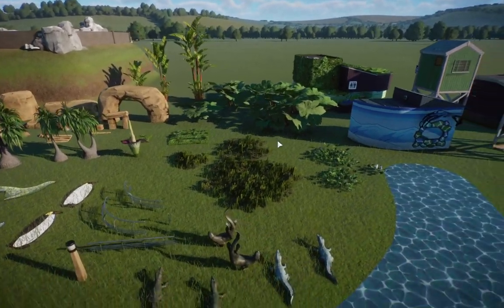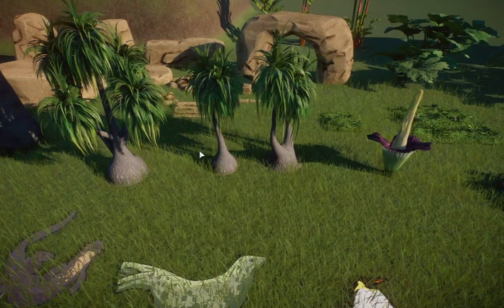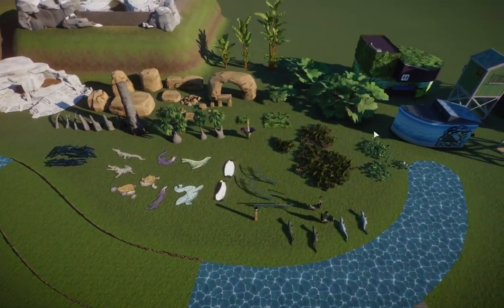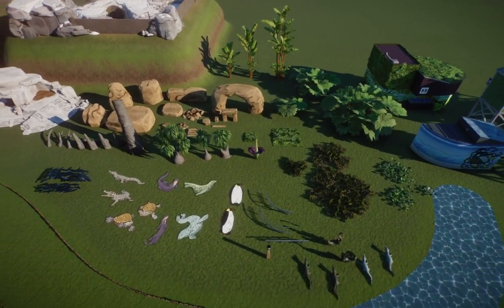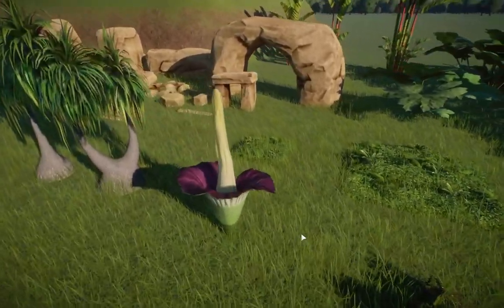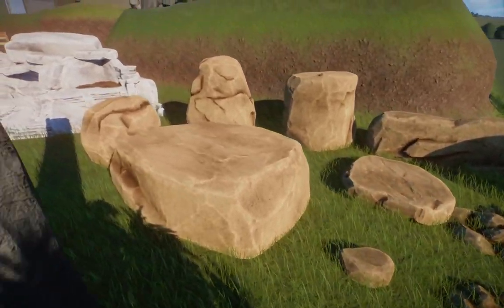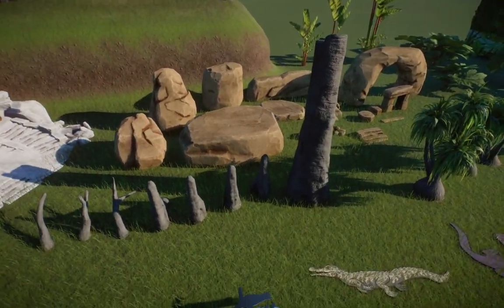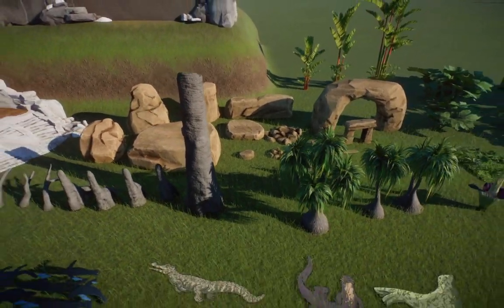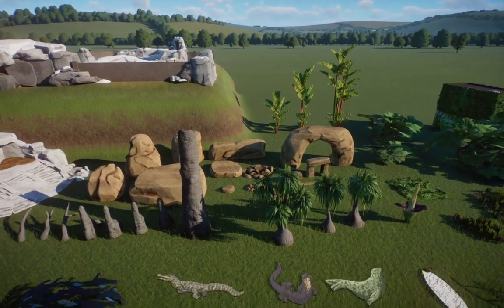Let's talk about the good stuff though. The plants — they're not focusing on a certain part of the world. Granted, it's a lot more tropical than anything, but it's perfect. All these plants are absolutely essential for zoos. And the faux rocks are amazing as well, and the faux trees — that was a necessity, 100%. I'm so happy that Frontier included them.